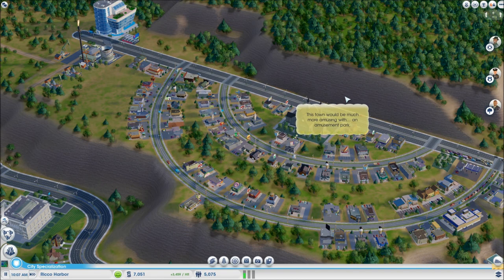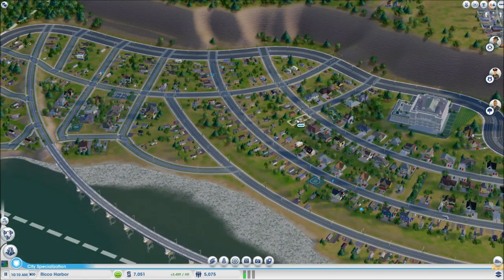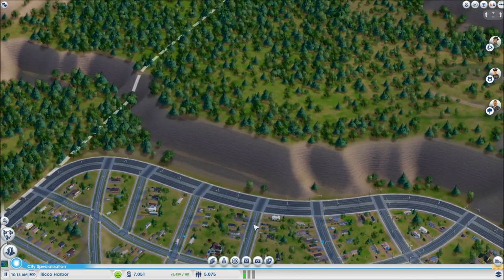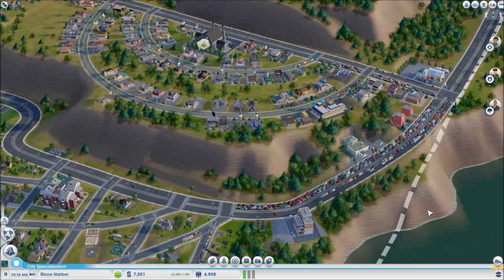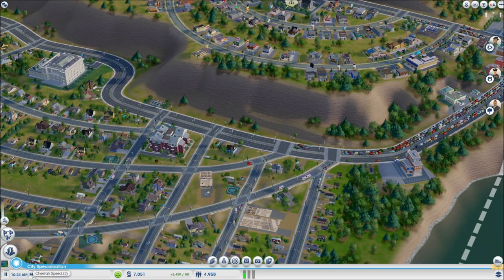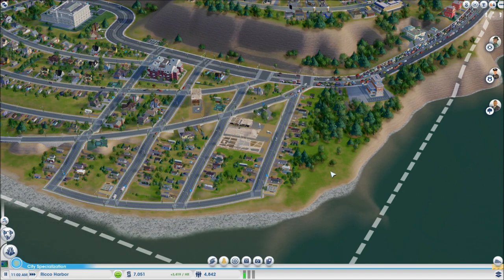Once the oil area is cleared we'll build an amusement park over top of it. I also think I need this road to connect. Traffic is crazy — why is everybody leaving at 10 AM going back to their houses? But we're getting good development now — look at the development!